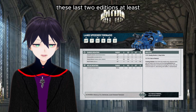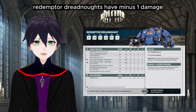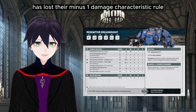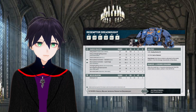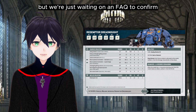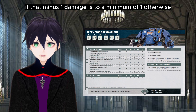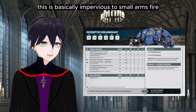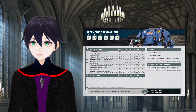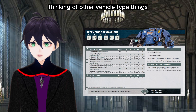Thinking of the vehicles — Redemptor Dreadnoughts have minus-one damage, whereas pretty much everything else across every other army has lost their minus-one damage characteristic rule. We suspected that would be going out in this edition. We're just waiting on an FAQ to confirm whether that minus-one damage is to a minimum of one — otherwise this is basically impervious to small arms fire and punching, whereas every other vehicle is not. That'll be interesting.